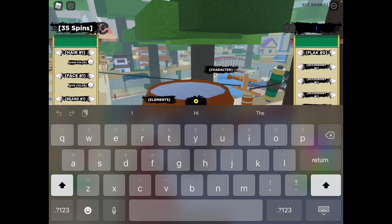The next working code is: f, i, v, e, g, u, y, s, capital Y, U, M, M, Y, capital O, N, G, G, 0, D. Again, the important part — make sure you type in the exclamation point to claim the code. There we go, it is accepted.